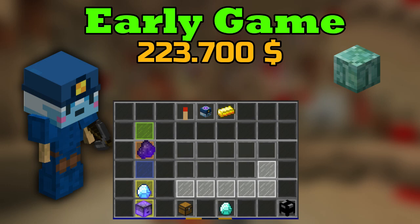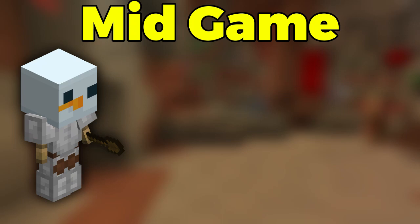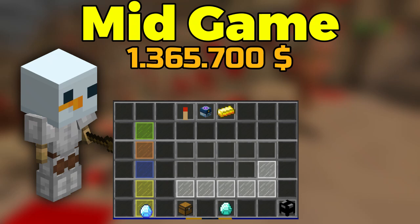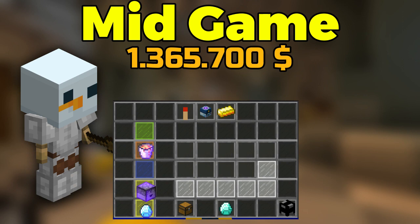The next stage of the game is mid-game with a slightly higher budget, and the best minion for mid-game is the snow minion. You can get snow minions from gifts, or you can buy them from other players for around 1 million coins per minion. Since this is a mining minion, you also want to use the mithril crystal. You want to keep the diamond spreading from the Lapis minion, but replace the compactor with a super compactor and replace the enchanted charcoal with an enchanted lava bucket, costing around 1.3 million per minion. I think everyone had snow minions on their island in the past, but this is by far not the best minion in the game.